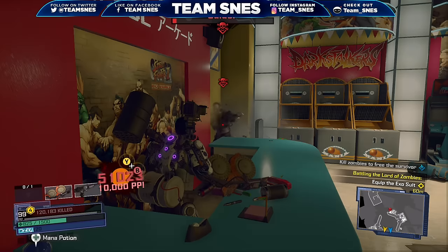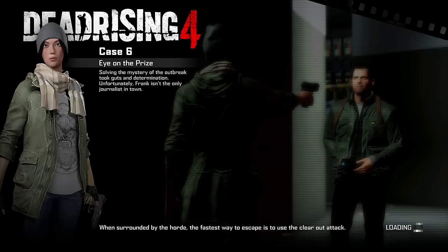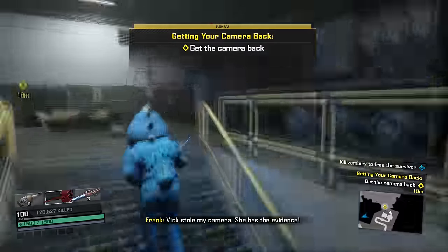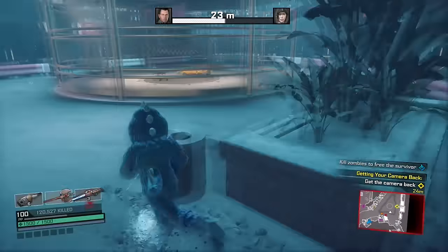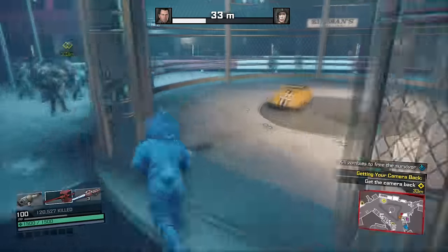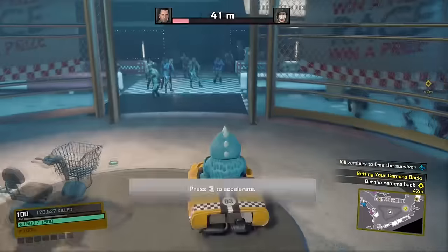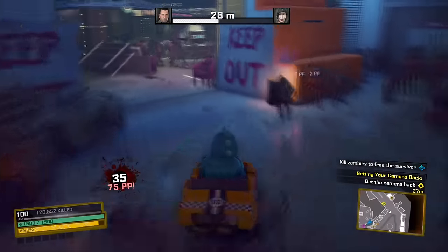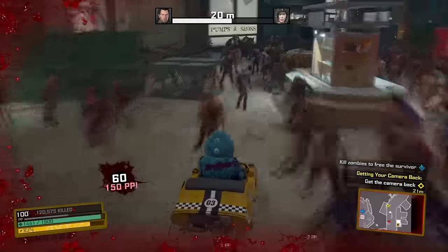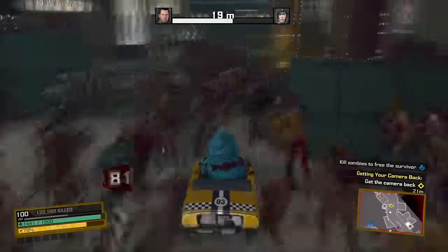Without further ado, let's get right into it. Load in on Case 6 and make your way to the mall like you normally would, following the mission. Once inside, make your way to the center — you'll see a giant cage, and inside the cage you'll see a go-kart. Get inside. Now this part is very, very important, so please pay close attention. Follow the same route I go. What I'm doing here is continuing the mission, which is to chase down Vic, but taking another route.